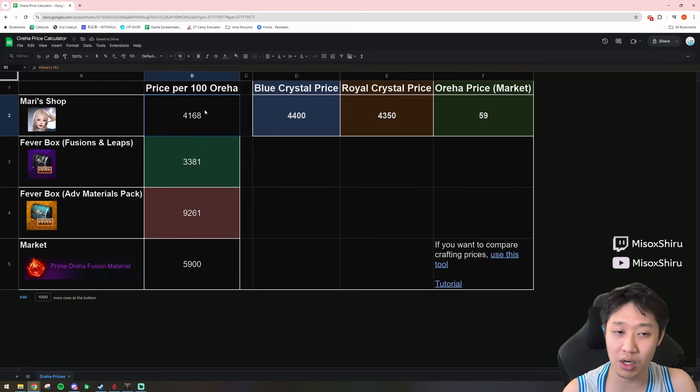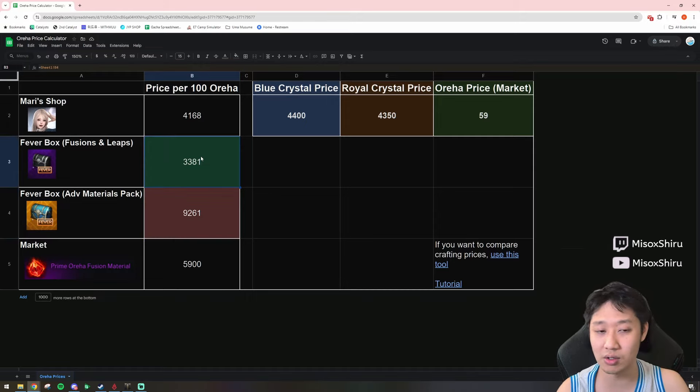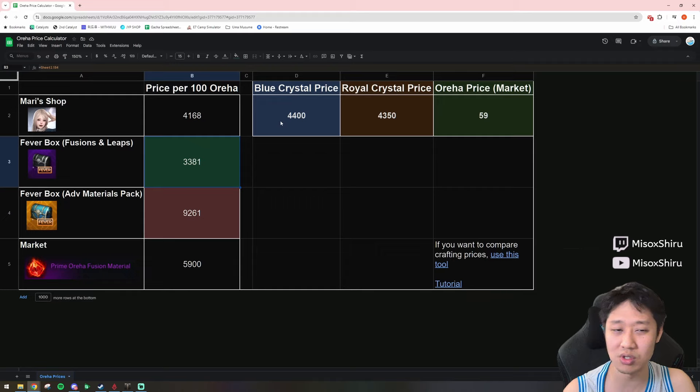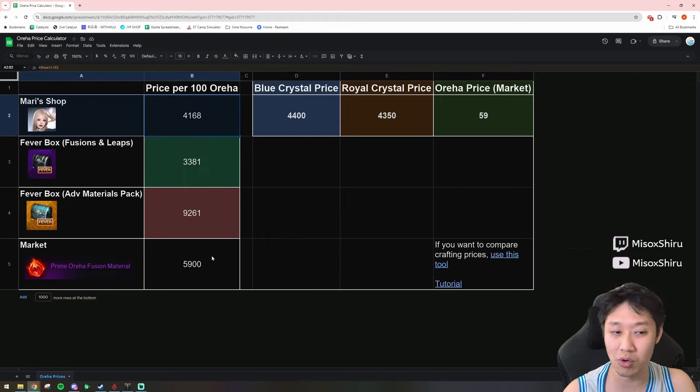You go back in here, plug in 59, and there we go — it spits out the price per 100 orejas. You can see that the Fever Box, the one you buy with royal crystal, is going to be the cheapest in terms of gold cost, and then the other pack is actually going to be the most expensive out of all of these. So if you're thinking about cost in terms of royal crystal, this is a good way to look at it.